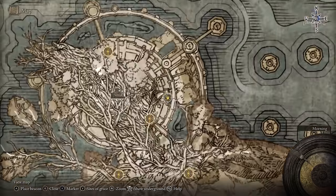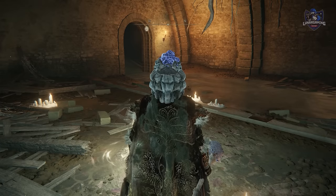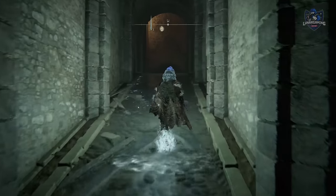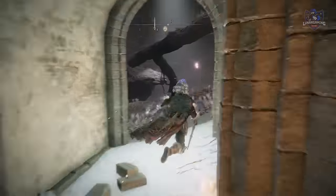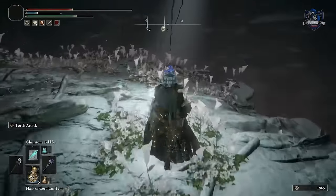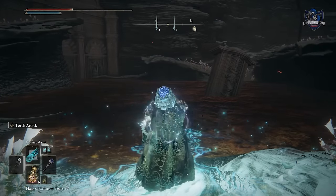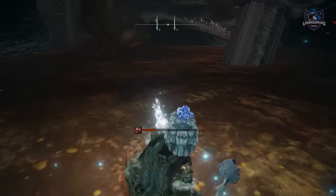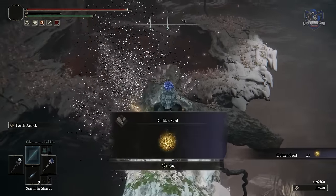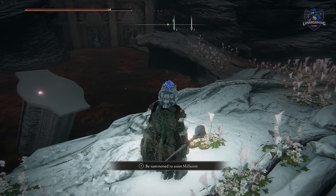From here, continue on to the Haligtree to reach the drainage area — Millicent won't be going anywhere from now on until after this. Once you've reached the Drainage Channel Grace, go backwards a little bit and make your way to the area on the left with a Rot Worm enemy. You can clear them if you want for an easier fight, and then a summoning sign will appear on the right where you can choose to help Millicent or decide to attack her. What you choose will be important.